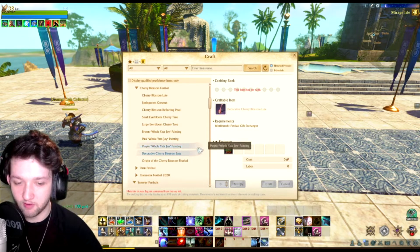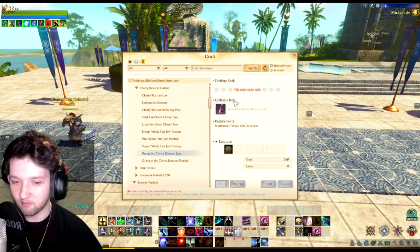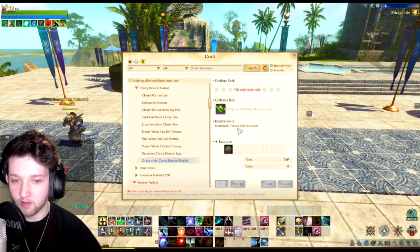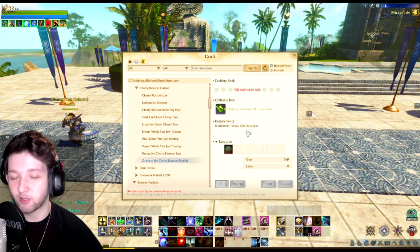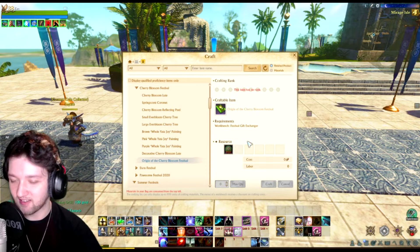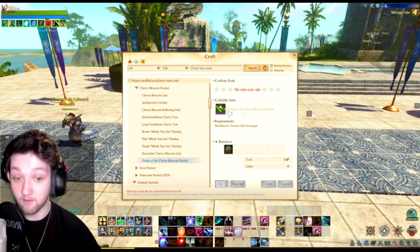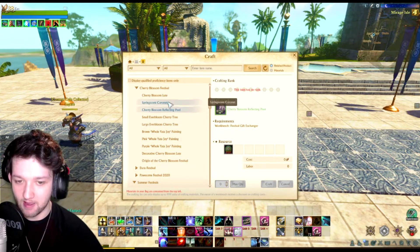There's the decorative cherry blossom lute which you can lean up against the wall in your house, but it can't be played — it is just decoration, not one of the ones you can put down and play. Last of all, there's the origin of the cherry blossom festival book. There's an achievement tied to this — I believe getting it gives you three or five coins. We tried it on stream to check. It's not really worth it though because you're spending 20 coins to get three coins and an achievement, but if you're an achievement hunter, feel free to pick up the book.